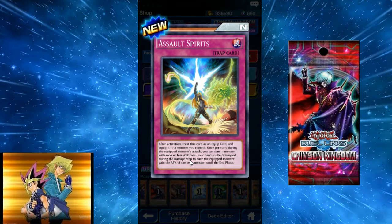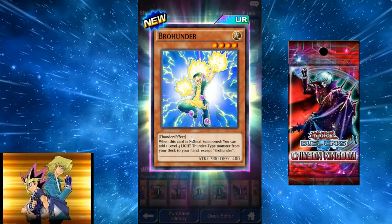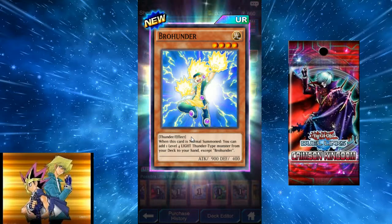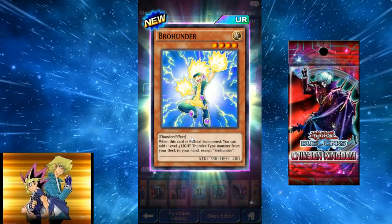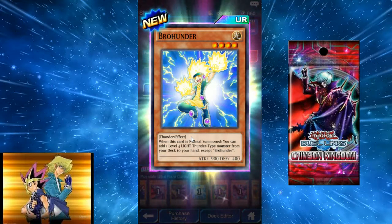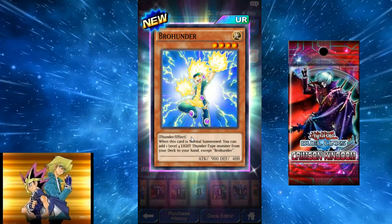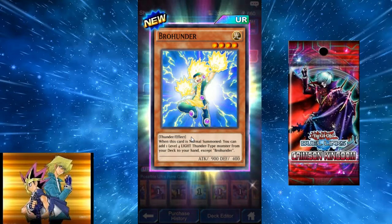We got our first UR — Brohunder! When normal summoned, you can add one level 4 Light Thunder monster from your deck to your hand, except Brohunder. It's a 4-star with 900 attack and 400 defense. I feel like Thunder is kind of underwhelming.